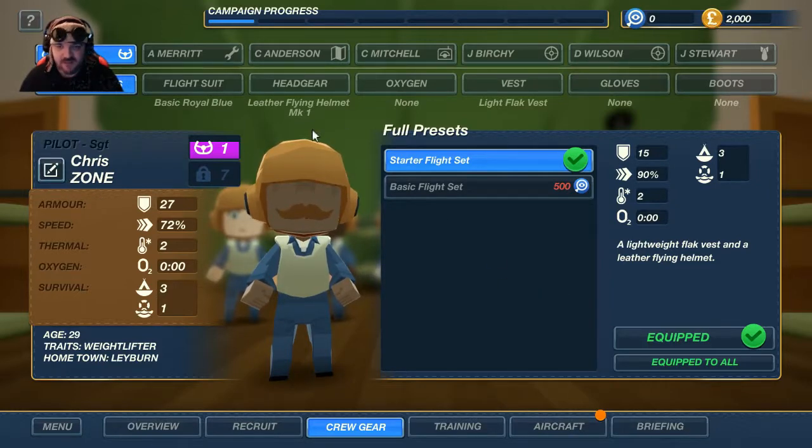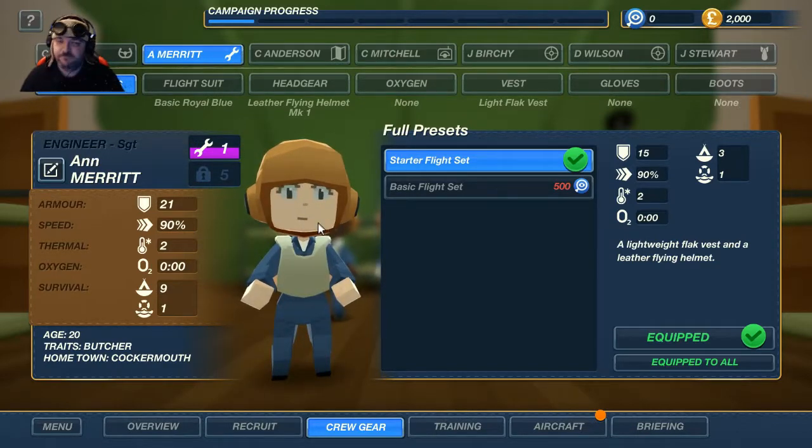If you want to have your name on a crew member, comment section people — comment section. I was thinking that probably Steelgrade might want to be one of the gunners, because I know how he likes shooting stuff and being really evasive — you know, with the whole Manticore thing from Battlestar. Just come on in and let me know.